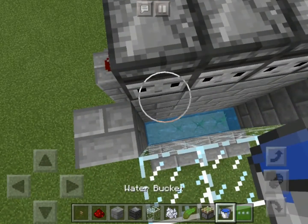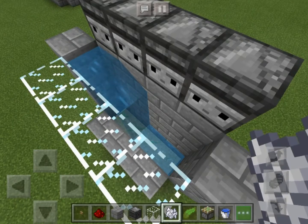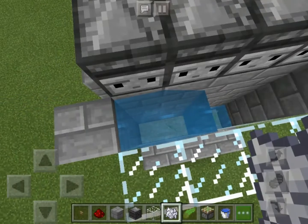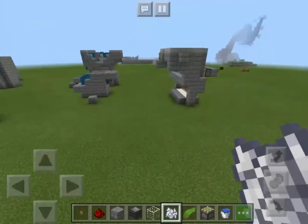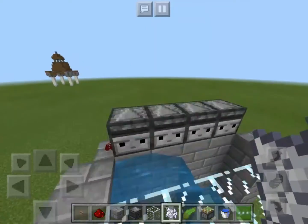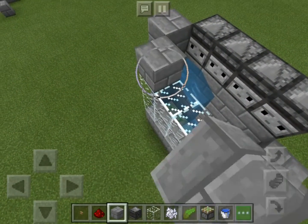Now let's use the kelp mechanics to fill in this water source. You just need one, two, three, four, five water sources just to do this. Because, like I said earlier, with what happened here, we can make a bunch of water sources just using kelp. It's really something.